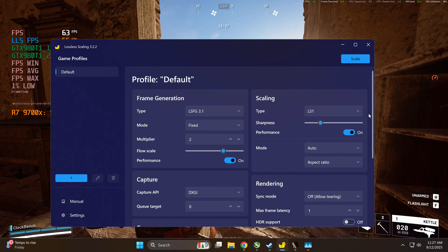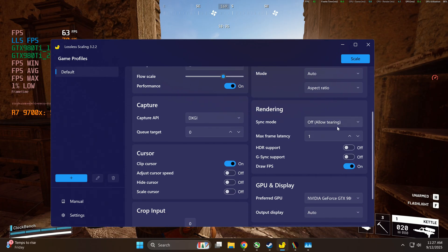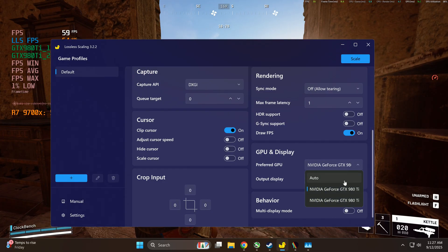If we have performance mode on, it will go beyond that refresh rate cap. Sync mode is off, allowing screen tearing, and the GDX that's going to be performing our fake frames is the second one — I know because I've already tried it.